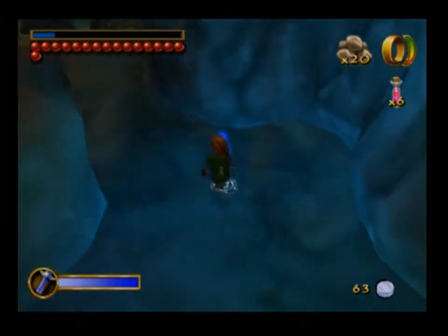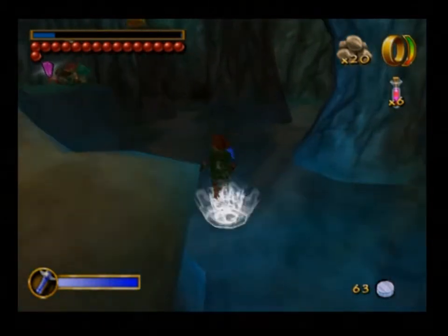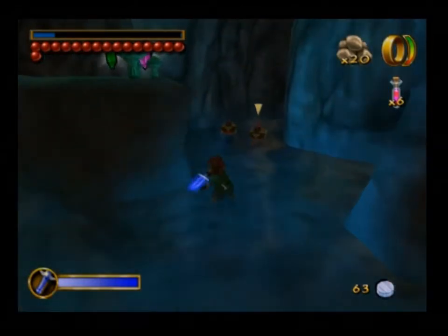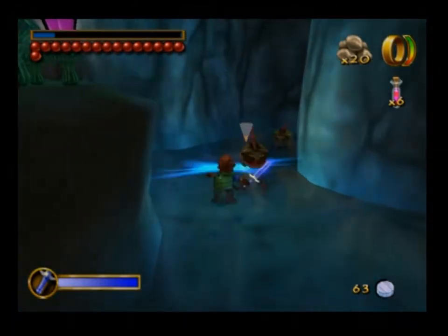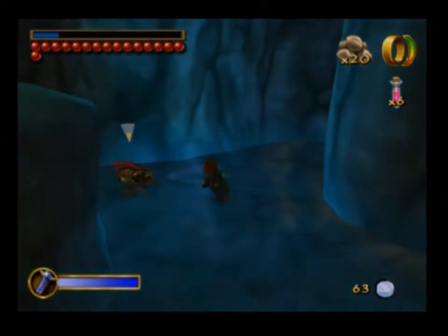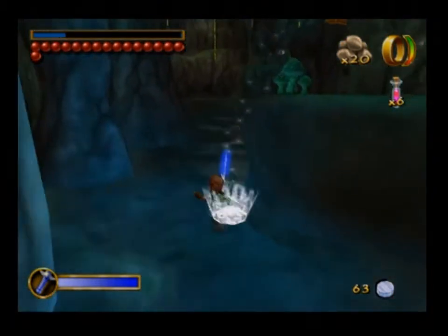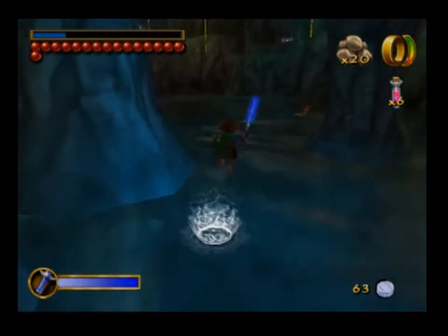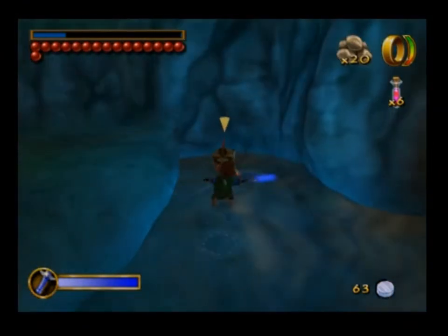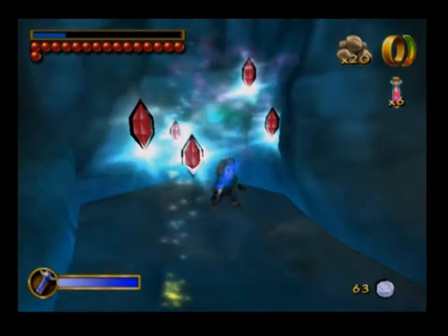I sorted that out. Now if we go this way, I'll go up there. I just want to take out these guys here. There's two of them. I didn't scare him. Jump right over him. Very good. And that's him sorted. I got the gem there. And there's another one over here I gotta kill. Jumpy jumpy. There we go, that's him sorted.